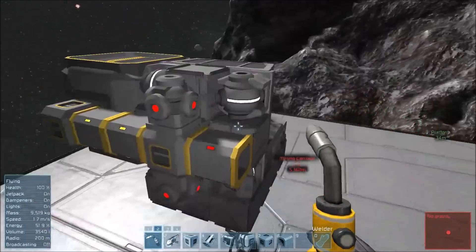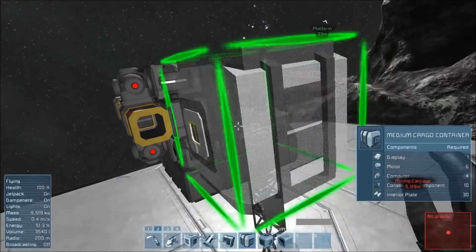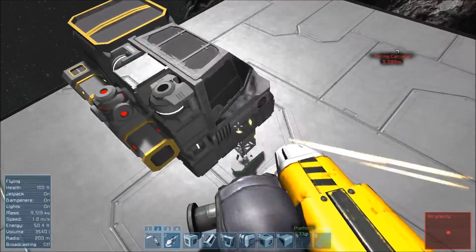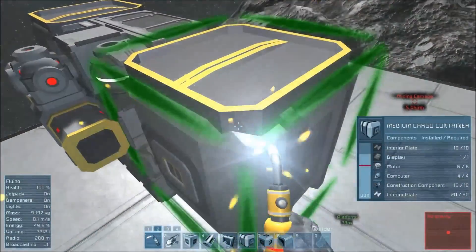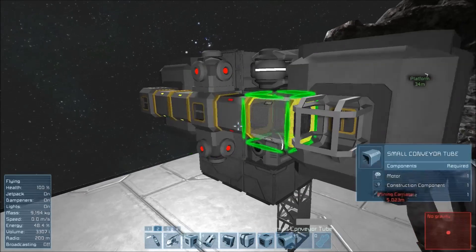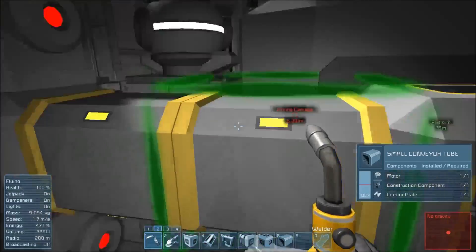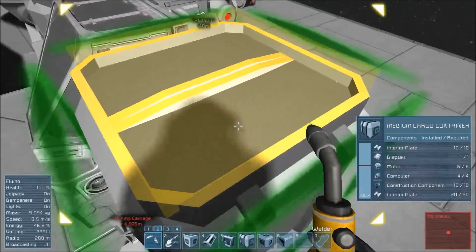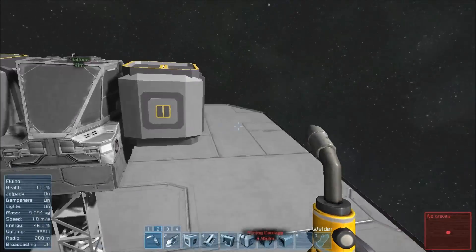We have the large container over there. On this side I do the same thing with the container — we place him just like that and go ahead and finish. On the back of him, again, we're going to put the conveyor and then the tube. They should turn yellow — good. So now I have the two separate containers here on the sides, and they're going to open into the top and bottom. I now have access into those cargo containers.